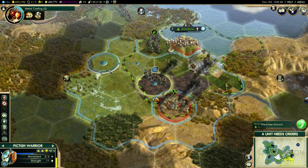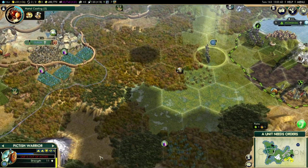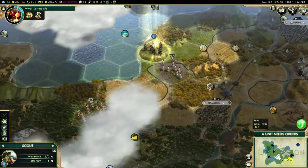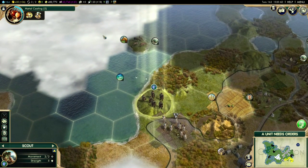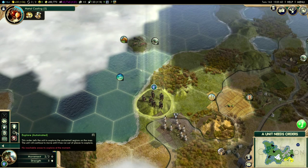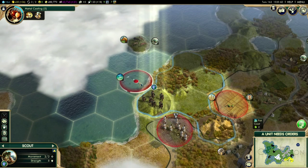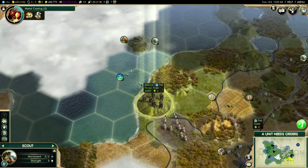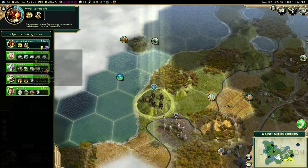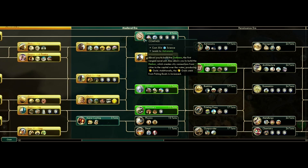Let's get these guys out of enemy territory so we can start getting them healed up. They can heal up and fortify until the next turn. No reachable areas to explore at the moment. Some units can embark on water, but it requires a specific part of the science tree.